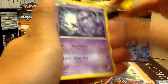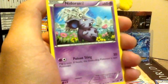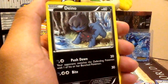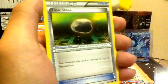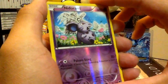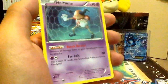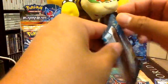Okay, Grimer, Nidoran Female, Temple, Dino, Phenolite, Espeon, Floatstone, Palpitoad, Nidoran Female Reverse, and Mr. Mime — Rare. Third pack.